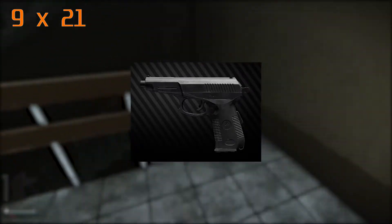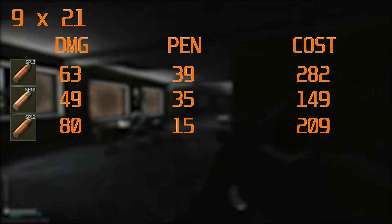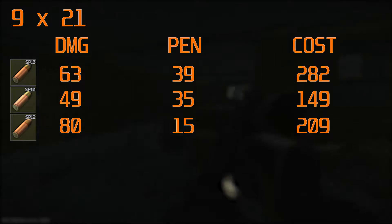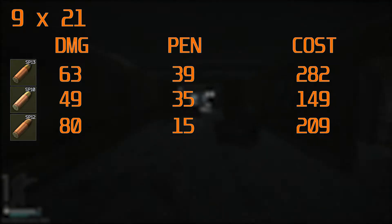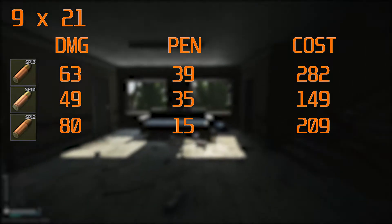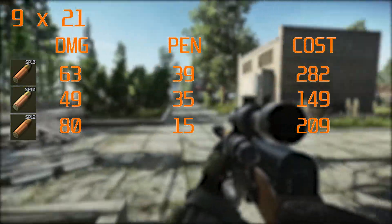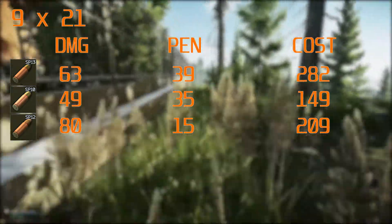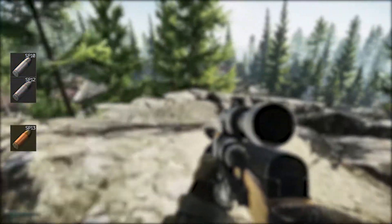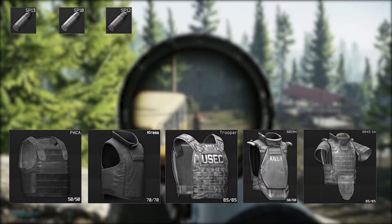Next we have the 9x21, fired by the Shrimp or the SR1MP. This is actually an insanely viable pistol — as you can see by the rounds on screen, they're cheap, reasonable rounds that can pen up to class 4 with those two high penetrating rounds, which isn't bad. Chances are you're not going to come across someone with a level 6 face shield. Running this round, you're probably going to be able to put most people down. That end round is basically just flesh damage, and you don't really want leg meta with a pistol that doesn't have a high enough fire rate.